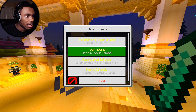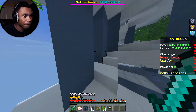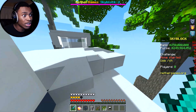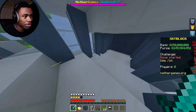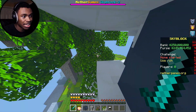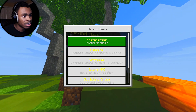Teleporting back to the island — now we can finally access the house. That gives us access to the full island, which is awesome. The modern island is really nice, especially if you have multiple people who each want their own separate rooms.